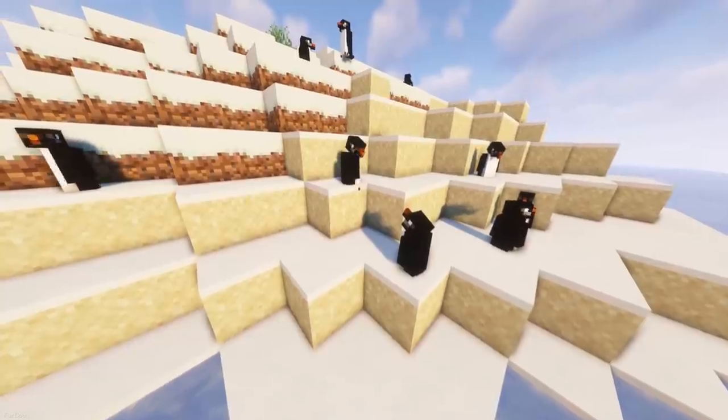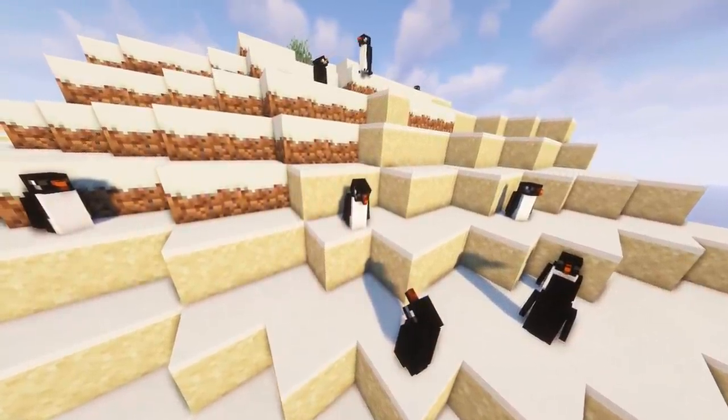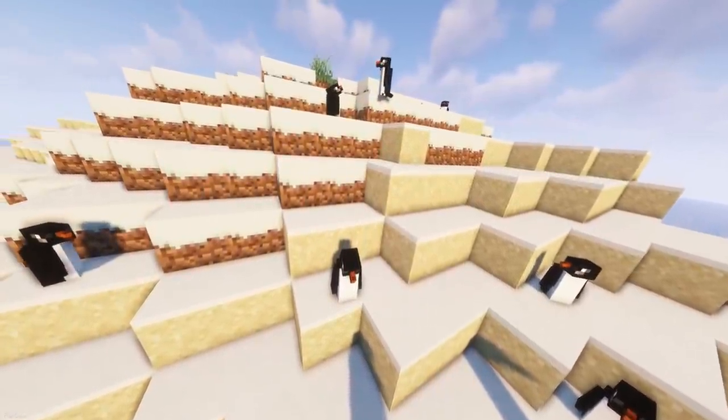Waddles adds life to some of the colder biomes in your world, as you'll now find Penguins spawning in them. They can't be tamed or interacted with — they just make the area feel a little more immersive. But they do have their own sounds and animations.